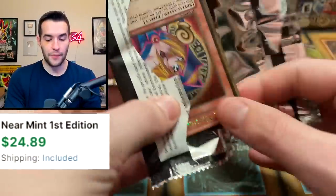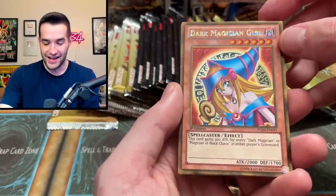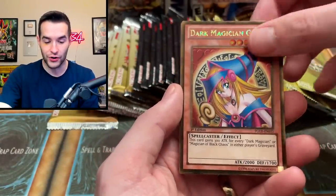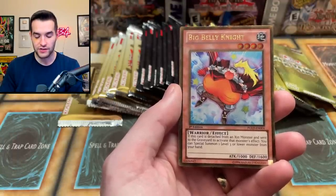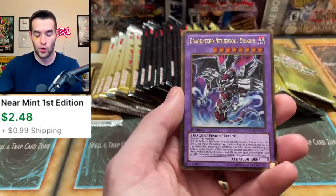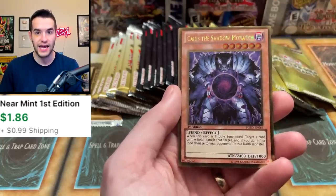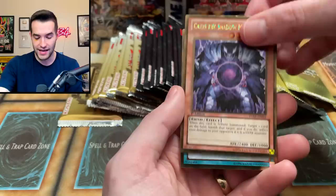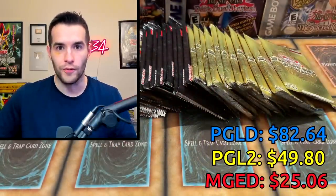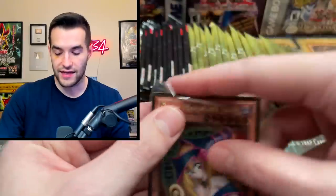Premium Gold — will it happen? A Dark Magician Girl! I forgot this was in here. That's a big one — Dark Magician Girl! Then we've got a Huge Revolution Knight. Dragon Necro Nether Soul Dragon — another good card. Caius the Shadow Monarch — this pack is insane, such a good pack. And then Swords of Revealing Light — pretty cool as well. What a pull! Talk about some great pulls. Dark Magician Girl Gold Rare — we will take that.